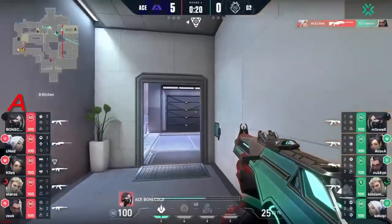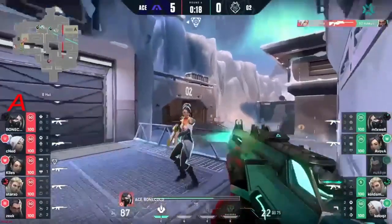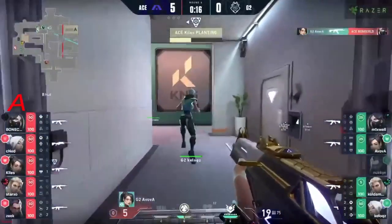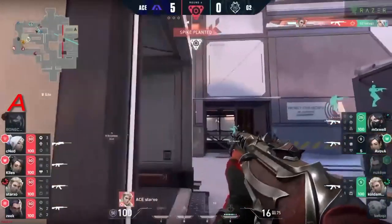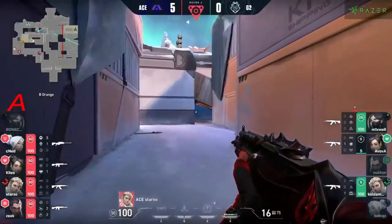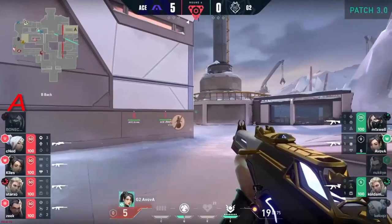Bone Cold wants to catch the rotation — cnid outdoes him, cnid has just done the big kill here. Bone Cold did great on his exploring mission — that's all you had to ask for. Stark So instantly there to back him up and now the 4v3 post-plant — it's looking brutal for G2.